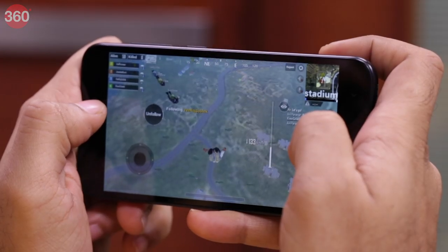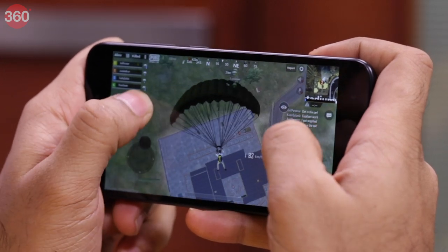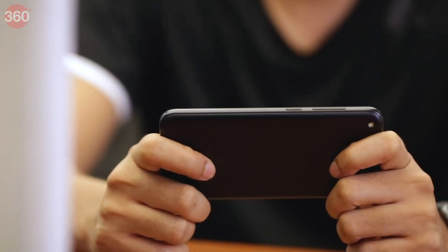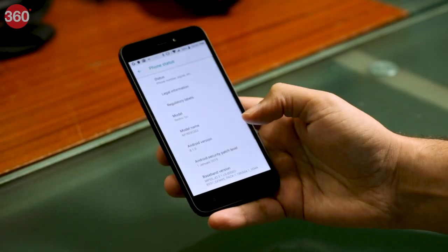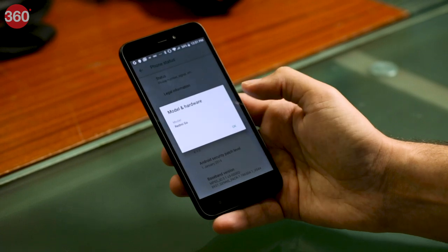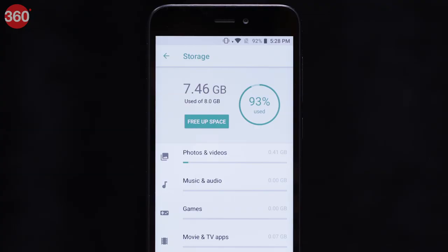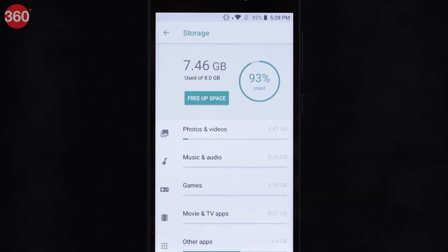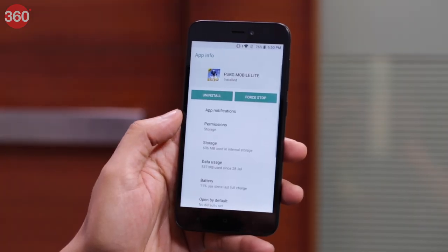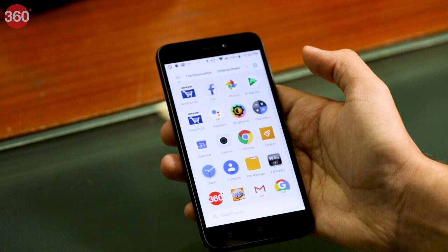The Redmi Go is the lowest-priced smartphone we had in our test lab, costing 4,499 rupees. It runs Google's optimized Android Go software and has just 1GB of RAM and 8GB of storage. There's only around 4.6GB of free space on the Redmi Go after setup, which is why PUBG Mobile Lite's relatively manageable 491MB install size is great for this smartphone. We also didn't have to uninstall any apps to play.